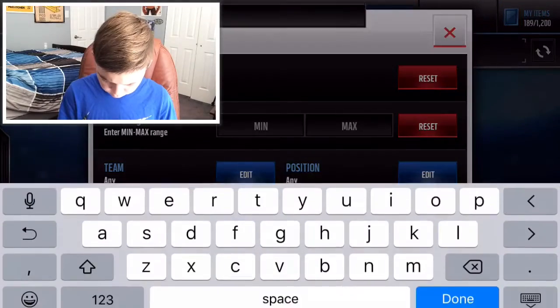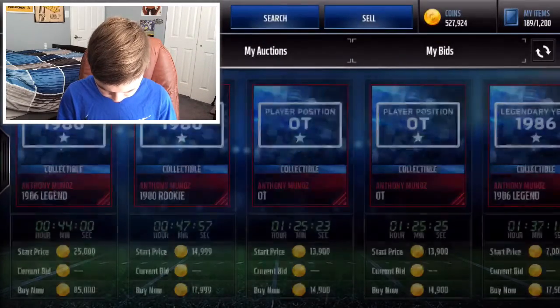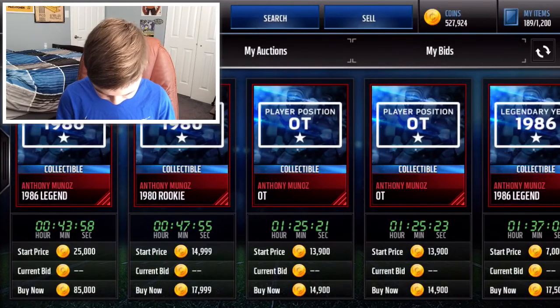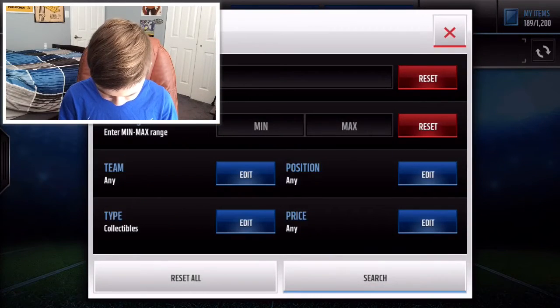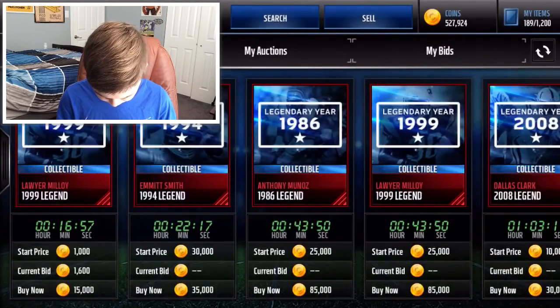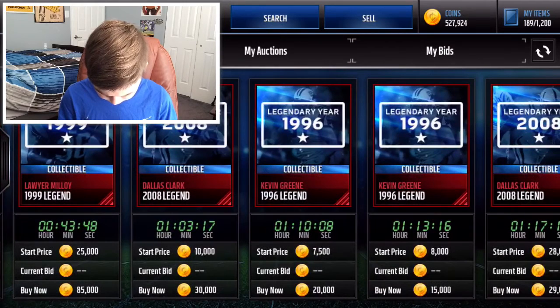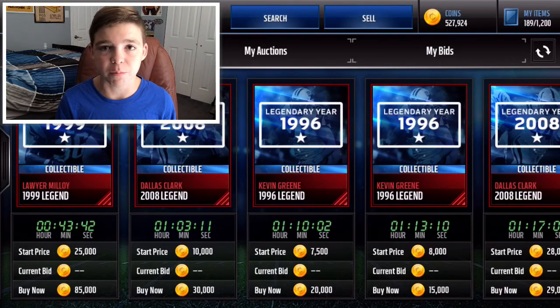Let's go ahead and look it up. Hopefully they're going for something decent. I'm just gonna do collectibles — so we had his legendary year. Let's type in Anthony Munoz. It looks like — wait, that's Kevin Green. They don't look like they're going for that much, but I'm not gonna bore you guys. I'll just search these up after and sell them.